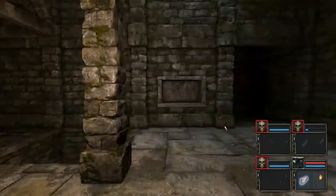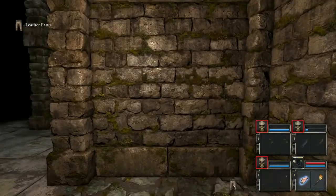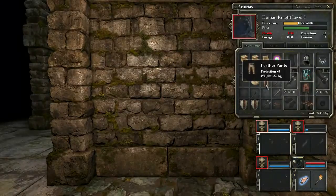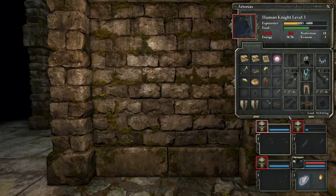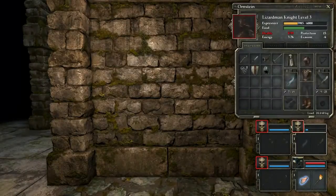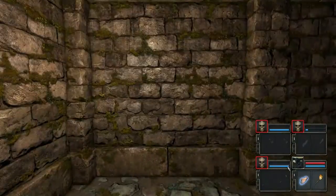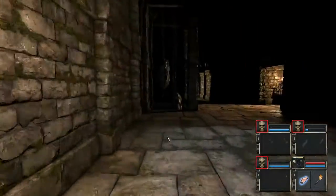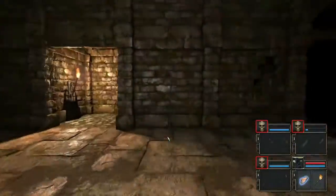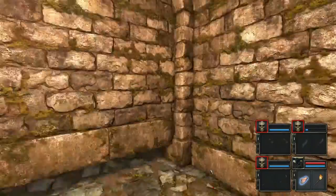Sometime later I've rearranged all our equipment and inventories. We have some pants now - who needs pants? You kind of do, and they're better so we'll switch them out. One character still isn't wearing any pants! There we go. At least we have pants on our front people now. I really want to check around here for secret walls - there probably aren't any but you never know.